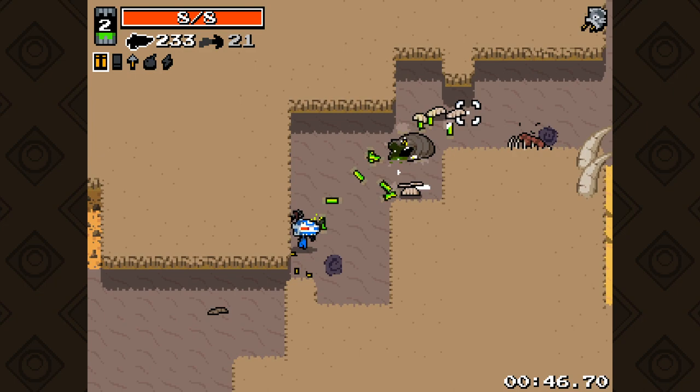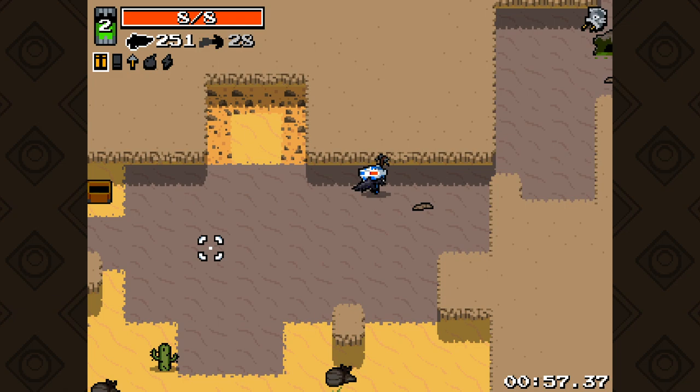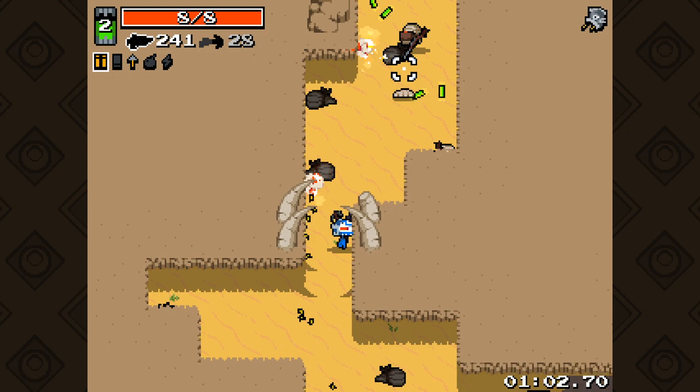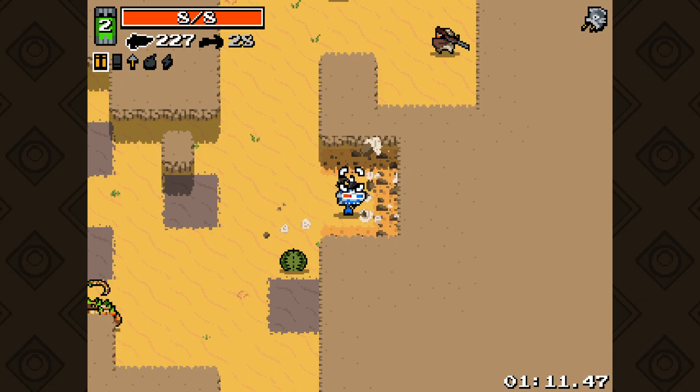I'm guessing hit bullets does not work for the crossbow - seems to be the case, at least. I mean, it does say bullets, I can't fault them for that. Something like the assault rifle seems really good with the recycle gland - we can just kind of sit back and not run out of ammo. Seems great.